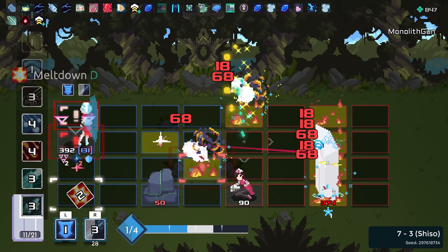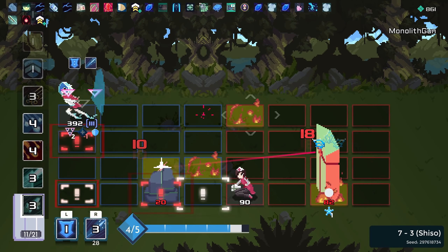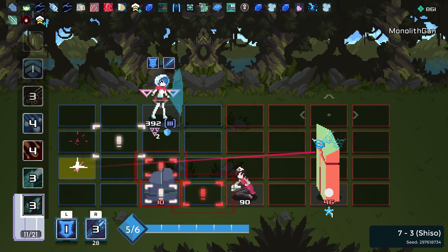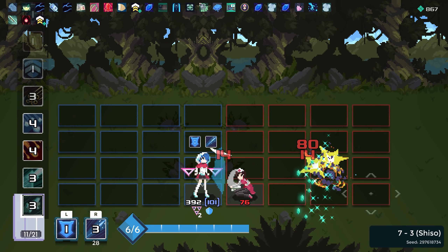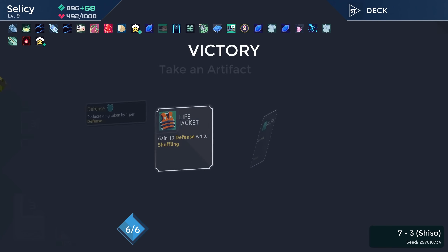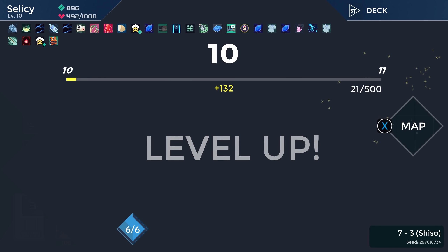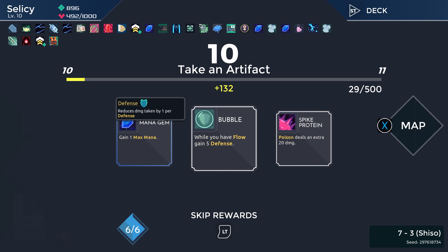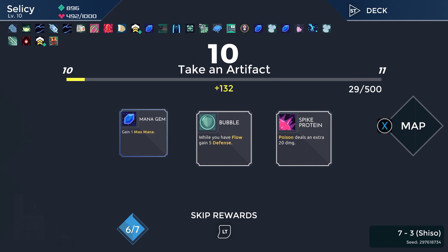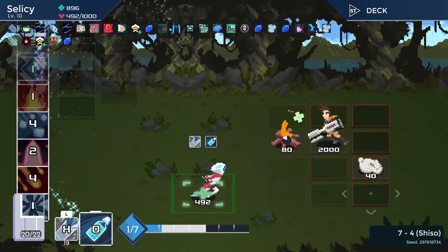Let's do this. Get some fire going on you since you're just chilling. There we go. We hurt the hostage but we saved the hostage — it's okay. Three luck or ten defense while shuffling? Give me the ten defense while shuffling. The luck at this point doesn't matter — we have no poison, we really don't have flow. Let's just take a mana gem.